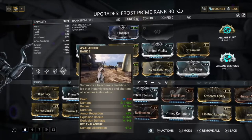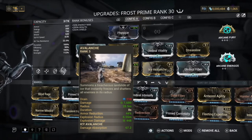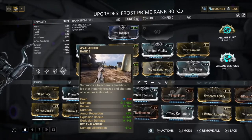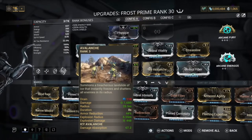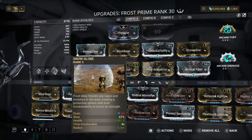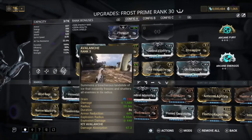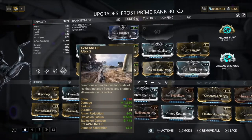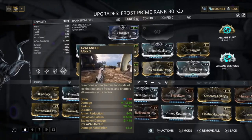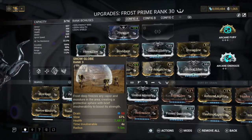You don't want negative duration because you want enemies to stay frozen for a bit — we've got 8 seconds here. We didn't include duration mods because our Snow Globe doesn't take duration, and Shooting Gallery lasts 30 seconds which is fine. Also, with Icy Avalanche, frozen enemies last 80 seconds, so that's completely fine.